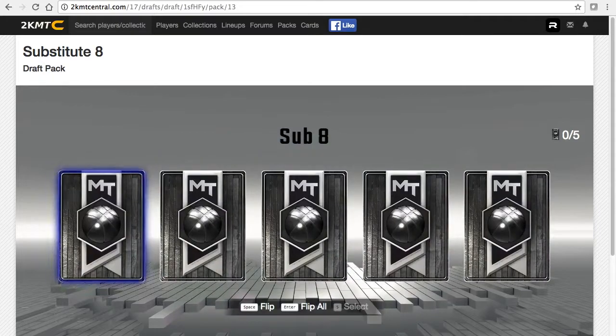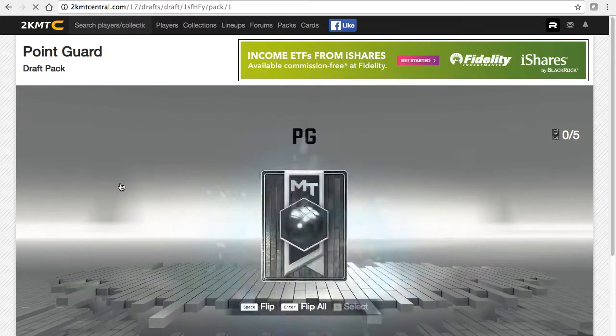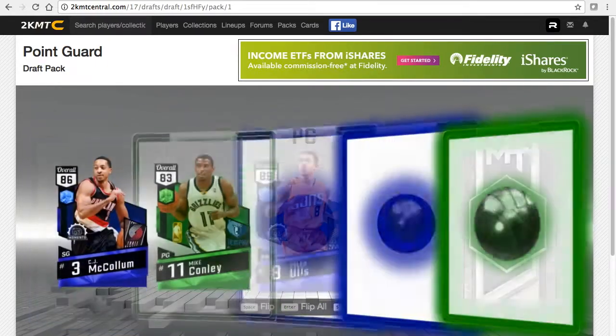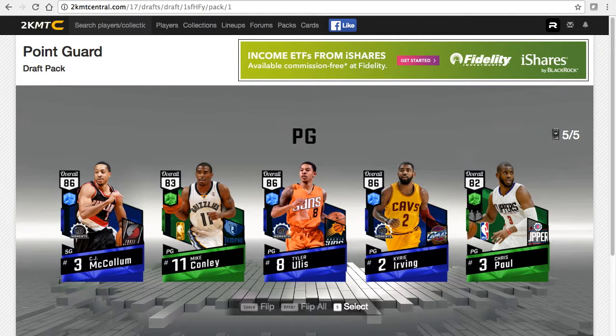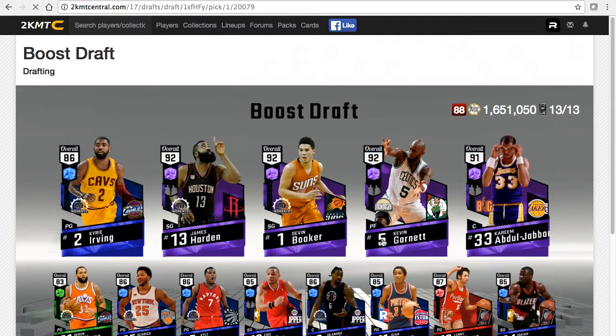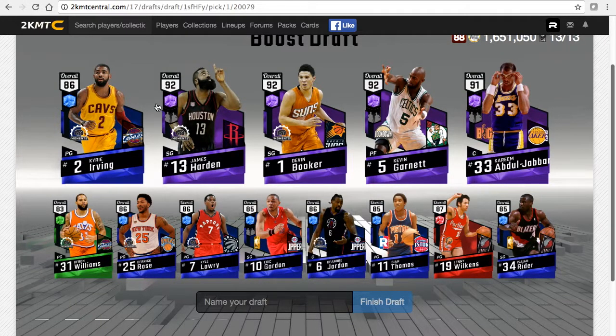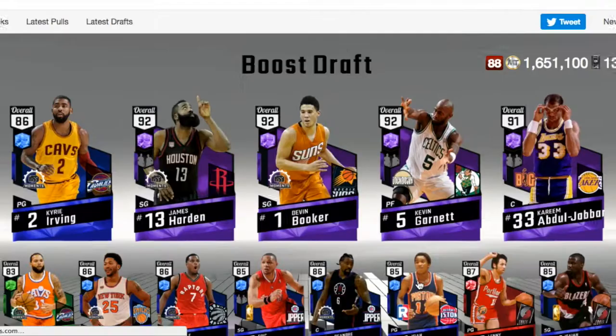I want to pull some fire in my captain pack. Sub eight - not really any fire. I'm not even gonna look at this one. How in a boost draft do I make my captain pack a point guard and the best I get is an 86? Kyrie Irving - well, Kyrie Irving is not bad at all, he's clutch, but 88. And all the other packs that weren't captain packs, I picked higher overall than 86 and this 88. Draft not very good.